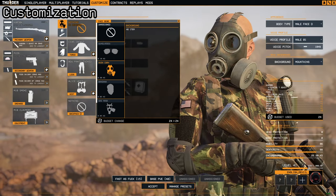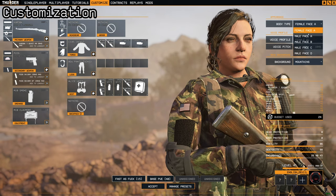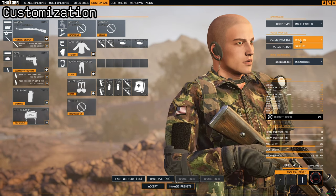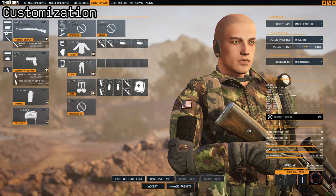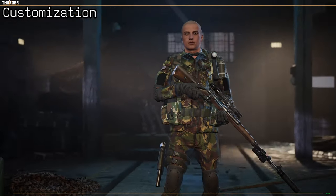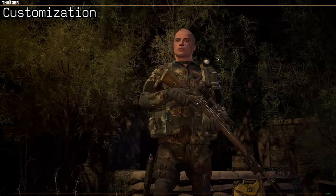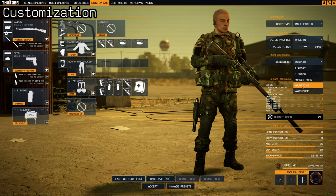In the appearance section there is body type, female face, male face A, male face B, male face C, and male face D. There is also a voice profile — there seems to only be one male profile but you can change the pitch however you like. The background is also unlocked randomly and just gives you a different place to view your character. The diorama is part of the pre-order bonus — it's pretty cool, and you have different ones available.